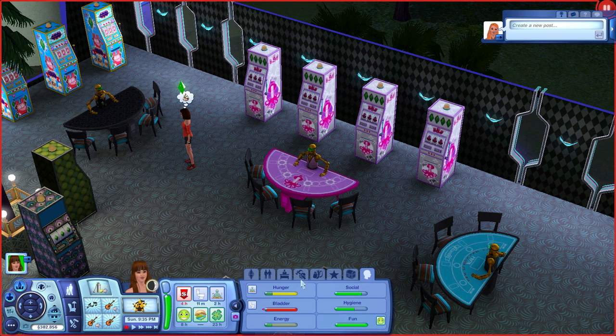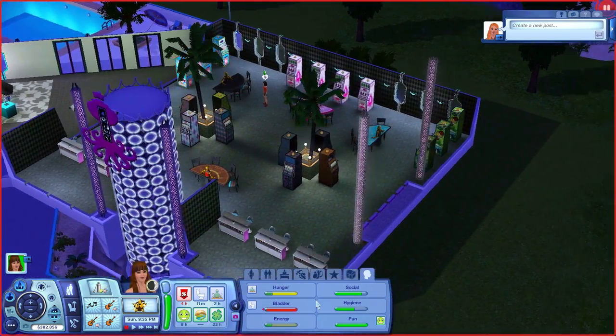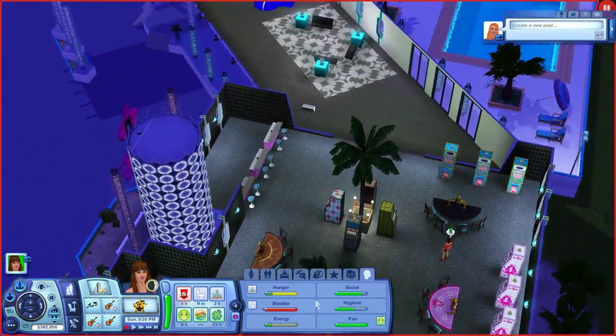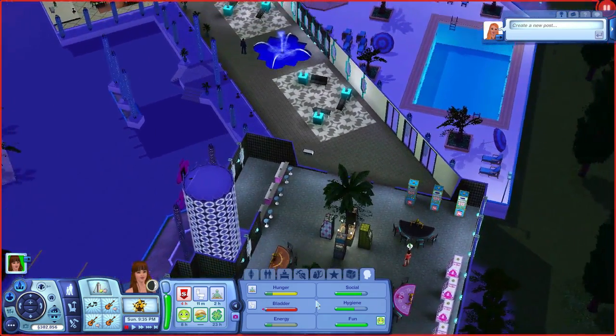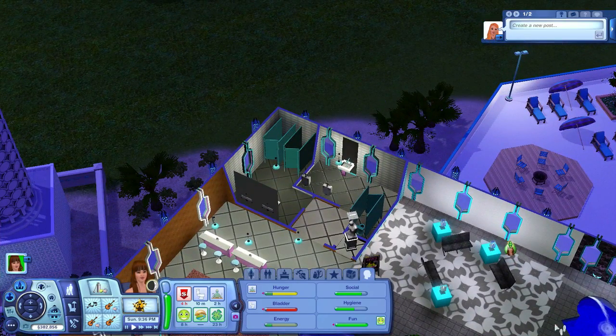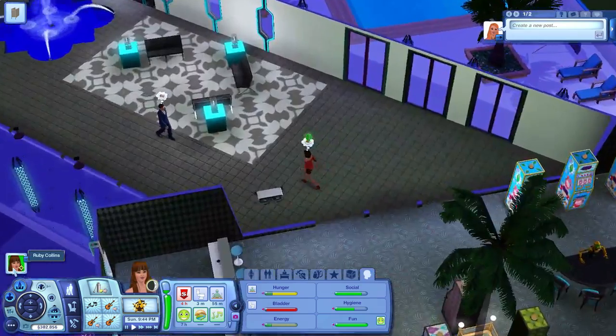So the tricky part is enabling the testing cheats on the right screen — you have to do that or it won't work. I'm going to give her 50,000 lifetime happiness points. When you fulfill wishes it will go up too, so this just adds more to the total. She's got to pee, so why don't we play with her for a bit.